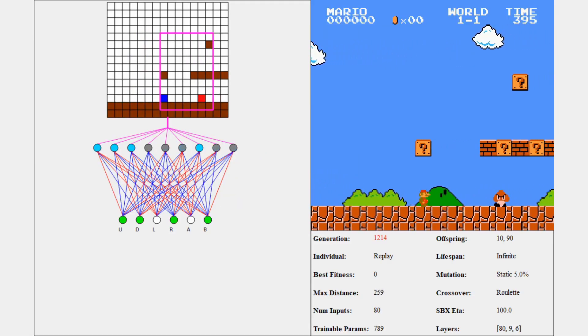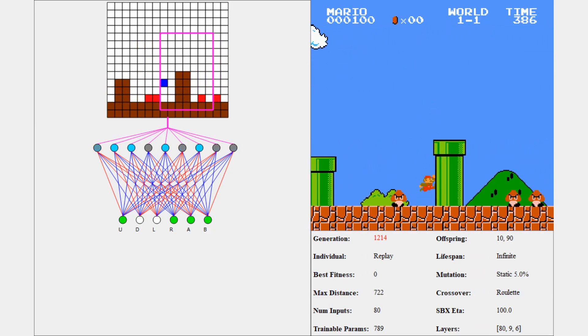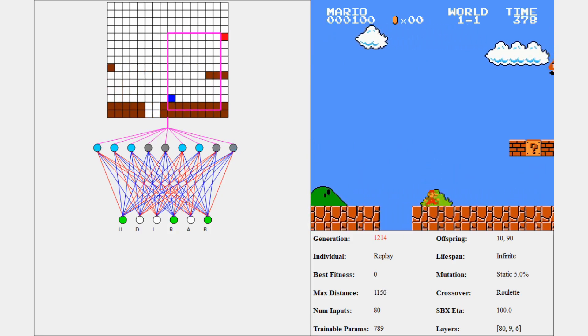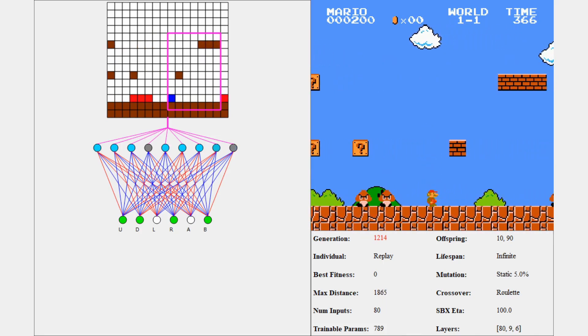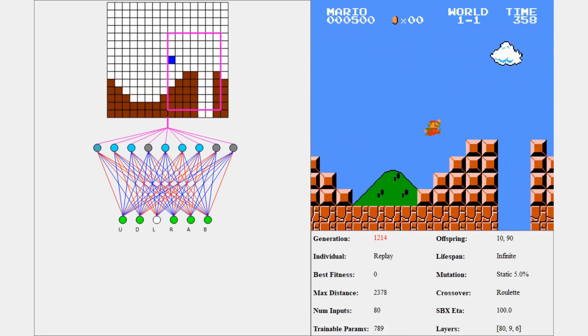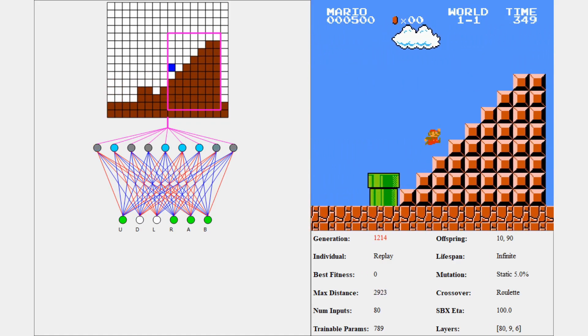Hey everyone, Chris here. Welcome back to another episode of AI Learns. Today I've got something that I'm pretty proud of: an AI that learns to play different levels of Super Mario Bros. This AI didn't just learn to complete a level — it learned to optimize its path to complete the level as quickly as possible, and it learned some pretty cool techniques along the way. These techniques include a pixel-perfect wall jump and an enemy flagpole glitch.